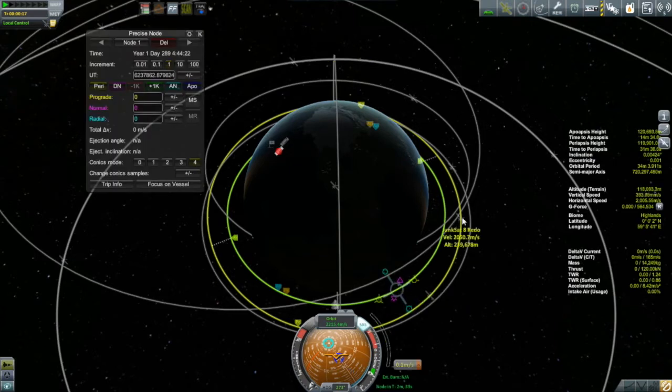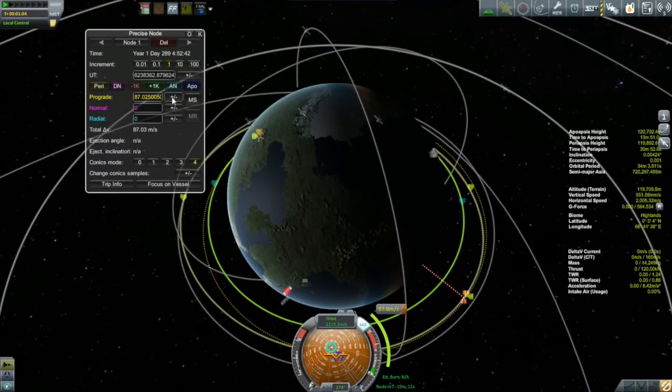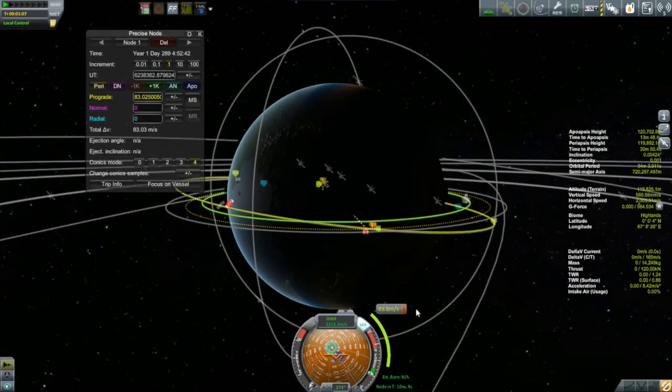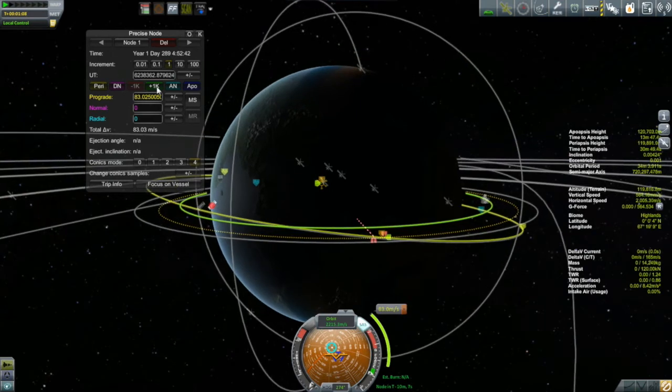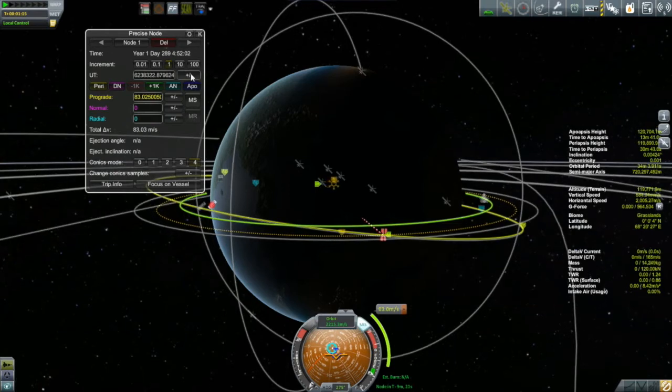I had to set the maneuver node up again — no big deal. I'm going to do the same thing: try to get my encounter to happen at either the ascending or descending node, using a little normal or anti-normal to push one of those nodes around if needed. But actually that didn't end up happening — I got really lucky and was able to get my encounter to happen at one of the nodes just by timing it right, doing 83 meters per second for my transfer burn.